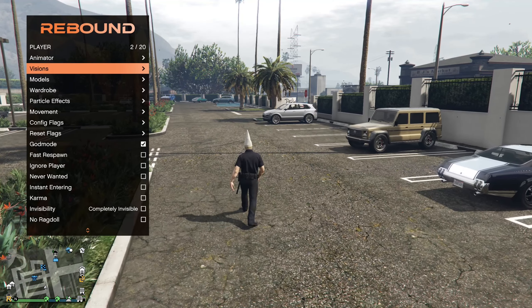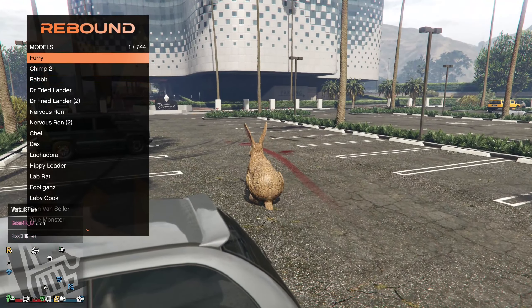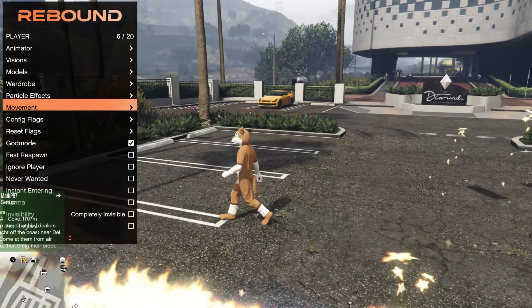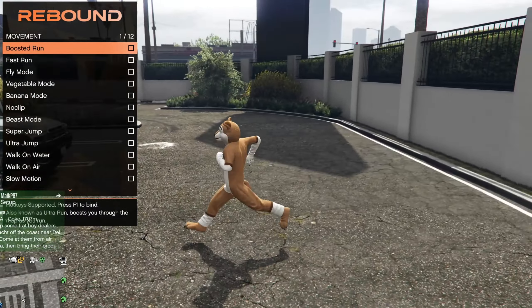Starting off with player options, you got animations, walk styles, scenarios, vision with filters and stuff like that. Then you got models — you can be a furry. You can be a chimp or like a big rabbit. I've never seen this ped before, this is the first time I've seen this model. I guess we're going to be a furry since I can't really go back to my normal character.